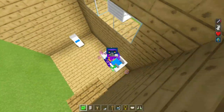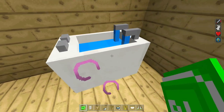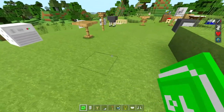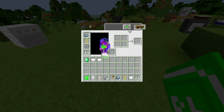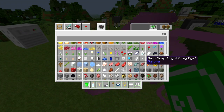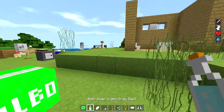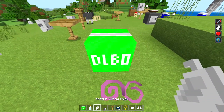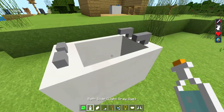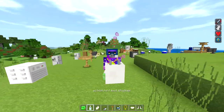If you want water inside the bathtub — you can't sit inside the bathtub, just so you know — find the bath soap in the creative mode inventory. You place a green spawn block, left-click it with the bathtub item, and then left-click the bathtub with the bath soap to make it look like it has water inside.